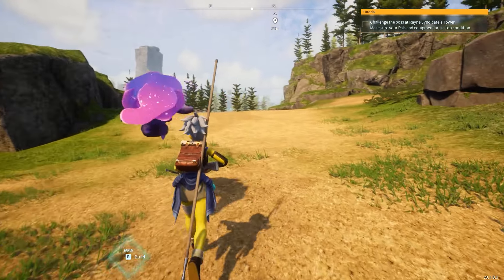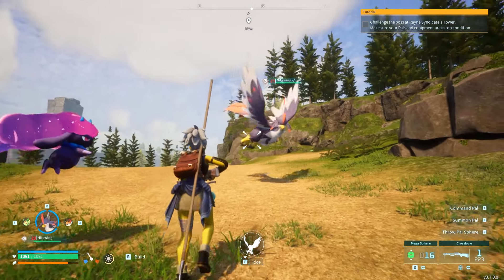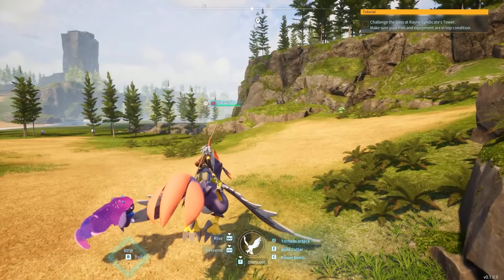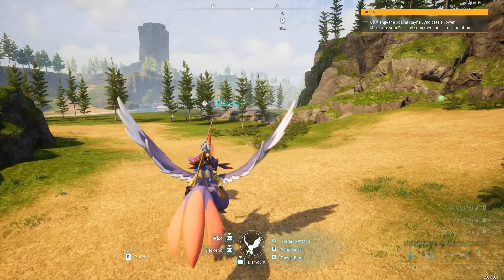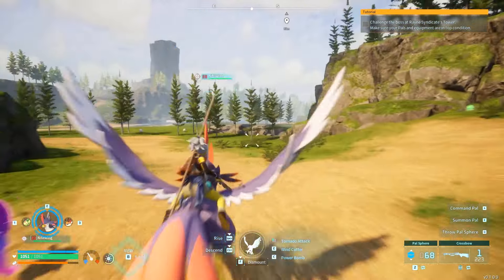This is something I just discovered recently, and it does require that you have a Nightwing. When you have your Nightwing out and its saddle crafted through the pal gear, you can ride it and use attacks. The key thing I just realized is that you can actually use your crossbow while you're on it, while it's using its attacks.